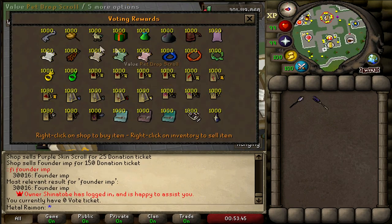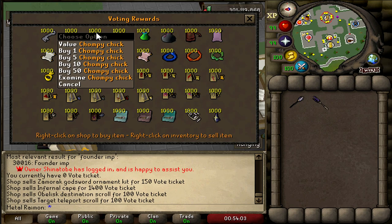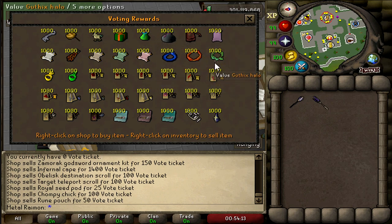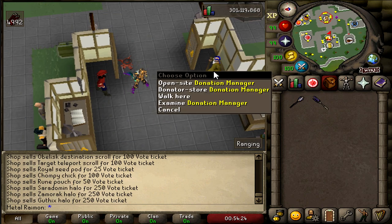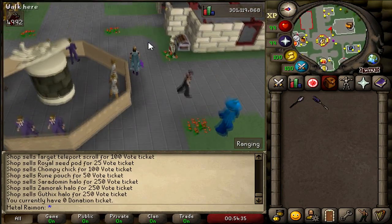There's a vote store as well — ornament kits, and you can even buy an Infernal Cape with votes, which is a nice feature for those who really can't do the Inferno. Obelisk Destination Scrolls to change the obelisk, unlocking target teleports, even a chompy chick. Crystal Keys, Royal Seed Pod, Herb Boxes, Gem Bags, Looting Bags, Rune Pouches, and some of the Halos like Guthix, Zamorak, and Saradomin. Just genuinely really cool stuff, and not busted either in my opinion.